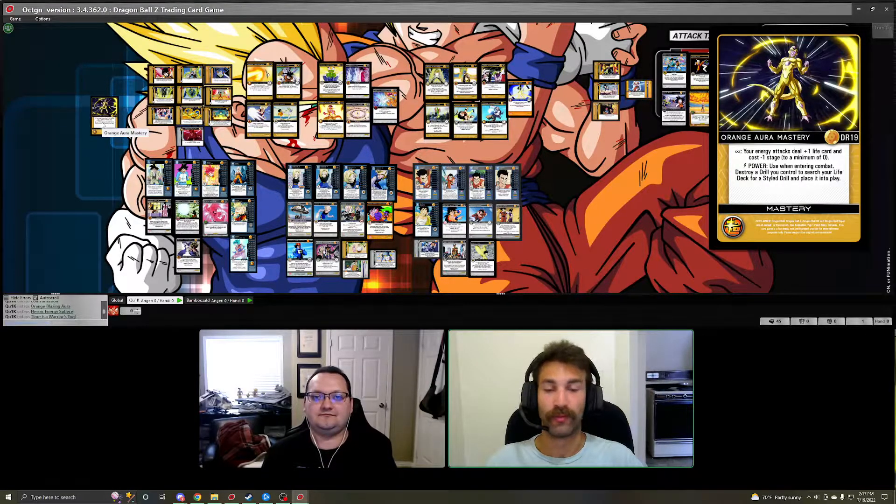This mastery did get a bit of a nerf mid-season, so keep that in mind when looking at it. You can find the updated image on the Dead Zone blog. This mastery is all about filtering drills from your board to give you a drill of your choice, so it's really good at consistently giving you the drills you want for a certain matchup. It also activates drills that have an 'enter play' effect, and of course there's the constant plus one life card modifier on all energy attacks, putting a lot of your attacks into critical damage threshold range pretty quickly.